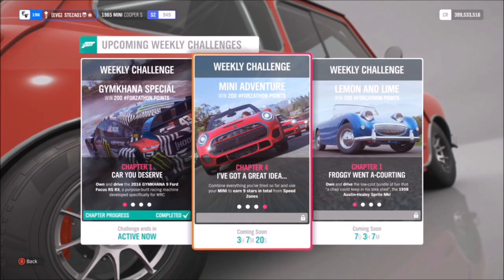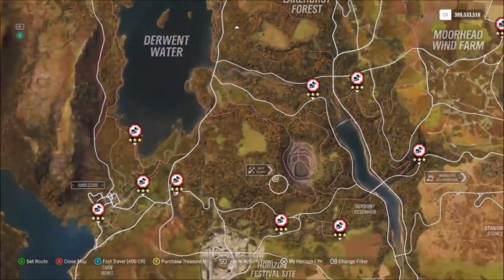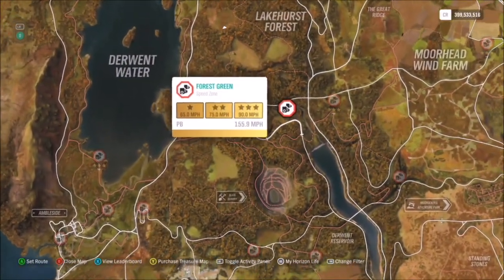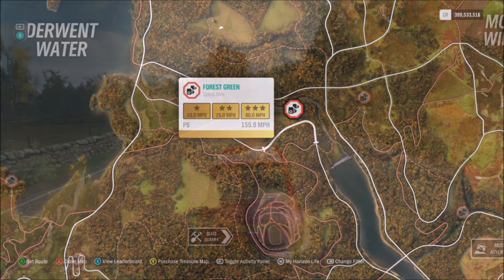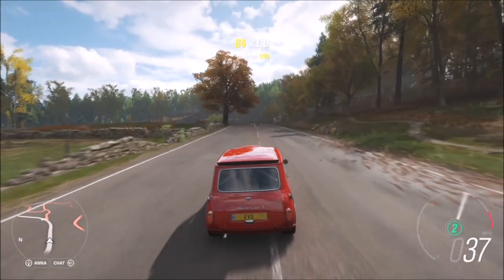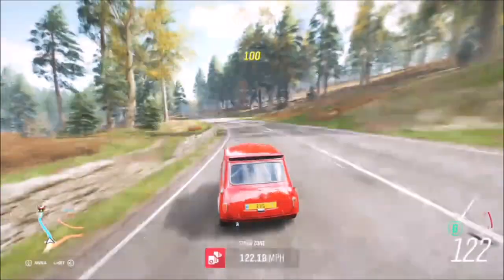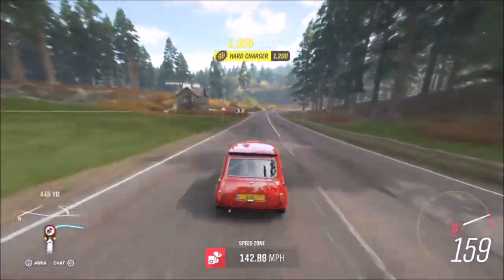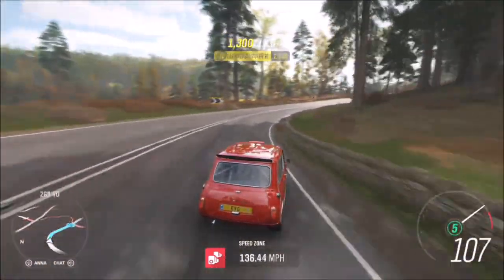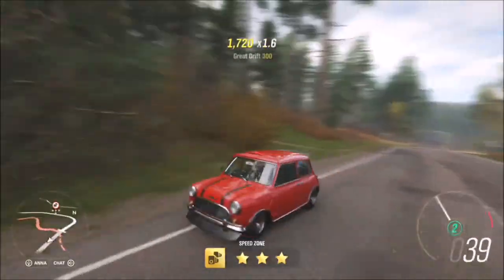The next and final challenge wants you to earn nine stars in total from speed zones. This is super easy and I would recommend having a tuned Mini for this. The speed zone I use is Forest Green — to get three stars you just need to hit 90 miles per hour. So if you get three stars on three runs, that's the challenge complete, and it won't take more than five minutes — about one and a half to two minutes. This is definitely the easiest speed zone in the game because the bar is so low you can do it in almost any car, even a higher-level Mini without tuning.